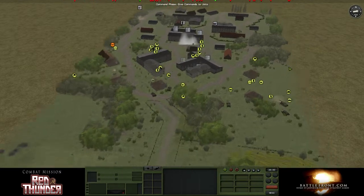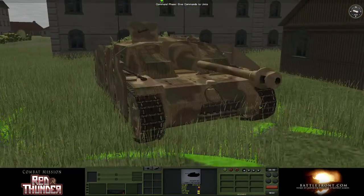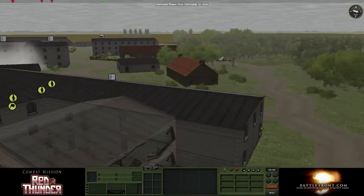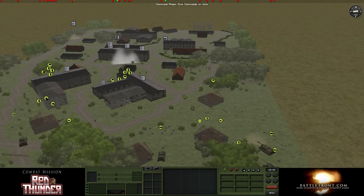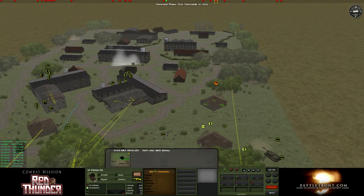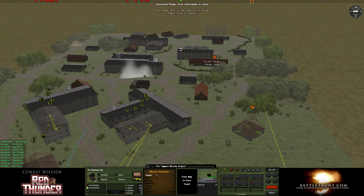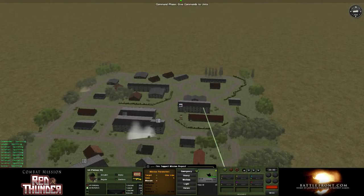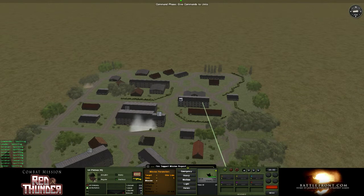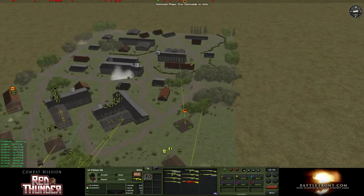I don't have anything with target orders. Oh look, we spotted it — it is a Stug. I have an idea. That's one of the last rows of buildings — we'll call the artillery in right on this. Not on the Stug, because the Stug will have moved by the time it comes in. We'll call it all in on this building, and that should help me take that building.